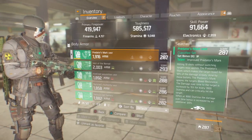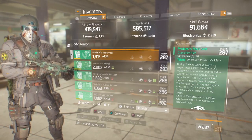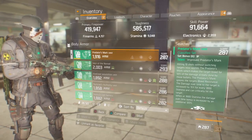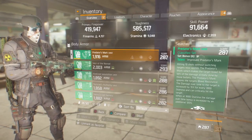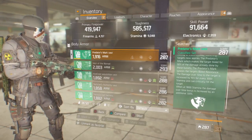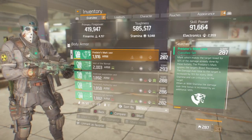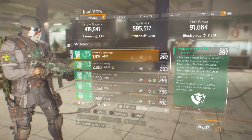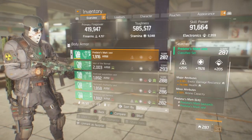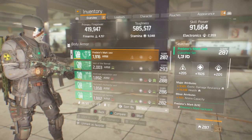The most important thing is the six-piece bonus: hit 10 shots without switching target, which applies the Predator's Mark, making the target bleed for 50% of the damage already done. It ignores the target's bleed resistance, and the damage over time is increased by 15% for every 3,000 stamina. So 9,000 stamina gives you an additional 120% damage. If you get them halfway down, they're going to bleed for the rest of their life.